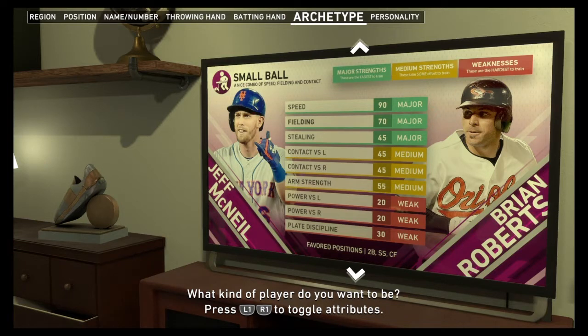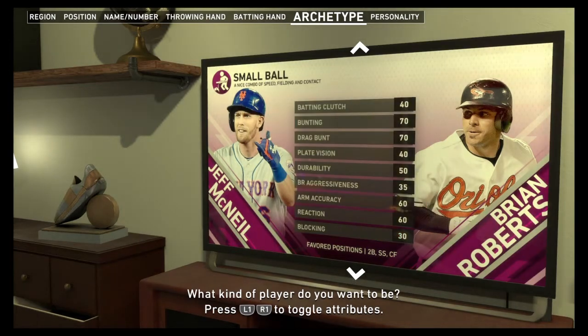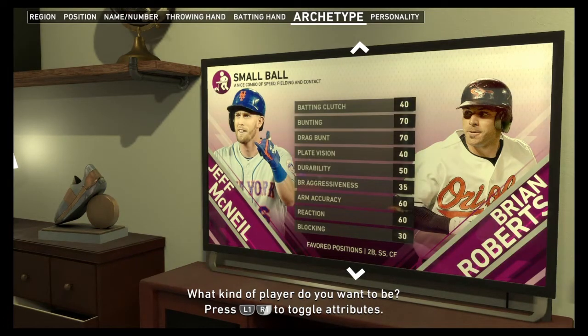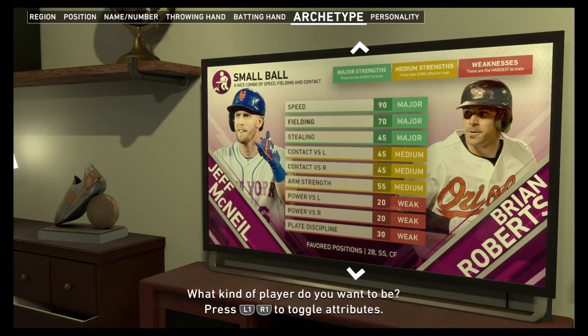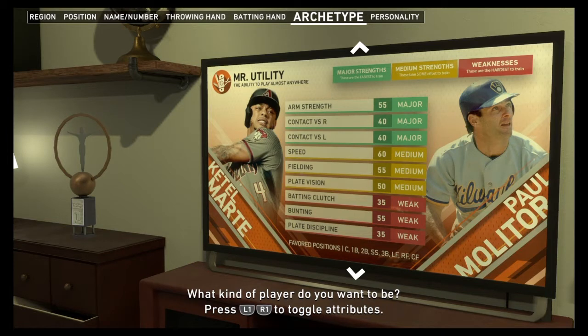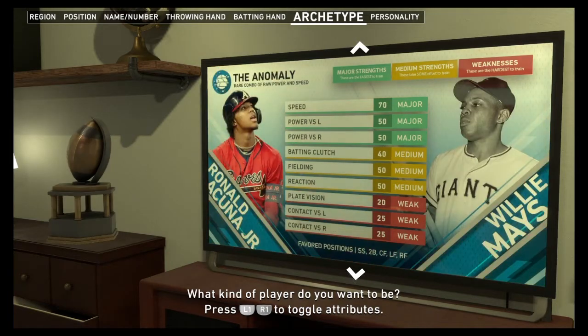You can press R1 to toggle through the attributes quickly so it shows you the main ones you need to know. Then we have Rock Steady — John Olerud and DJ LeMahieu — batting clutch, fielding, and plate vision are the key attributes. These are interesting new ones. Then there's a utility archetype with Paul Marte and Starling Marte — does everything. Your strengths are contact, and I'm thinking about going without power.